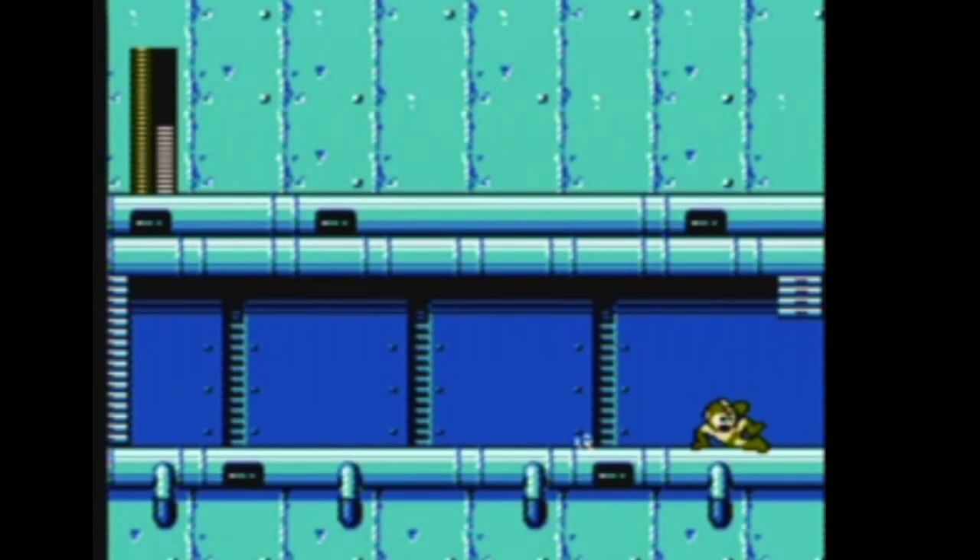Hey everybody, this is going to be a quick tutorial video for the Cossack 1 fight in Mega Man 4. Specifically, a few of the boss fights have some pretty particular movement, and I figured I would make a quick little description video of what's actually going on during this fight.